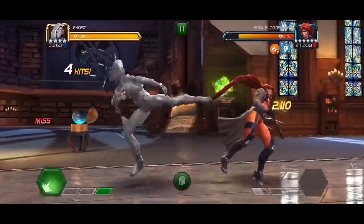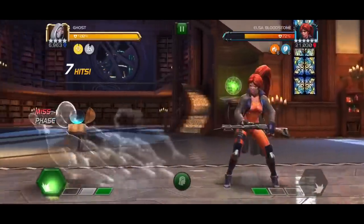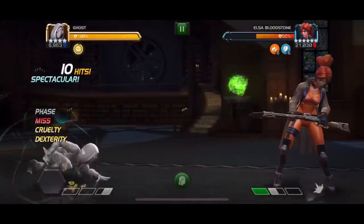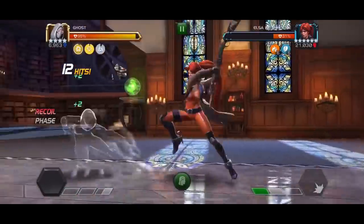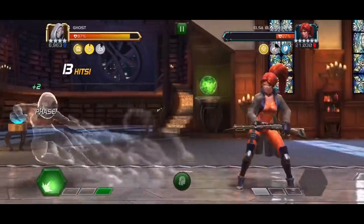Namely, Ghost — if you stick to phase one-hit combos, all of Ghost's critical hits cannot be evaded. Therefore you have absolutely no problem playing against Elza Bloodstone with just your one-hit combos, like you typically do against Spider-Man. Obviously you can still throw your special attacks — she's not going to evade those. It's a super easy fight; just remember to stick to one-hit combos and you're good to go.